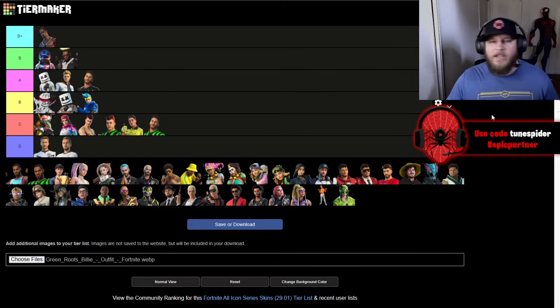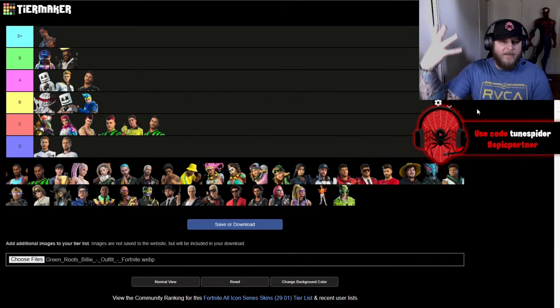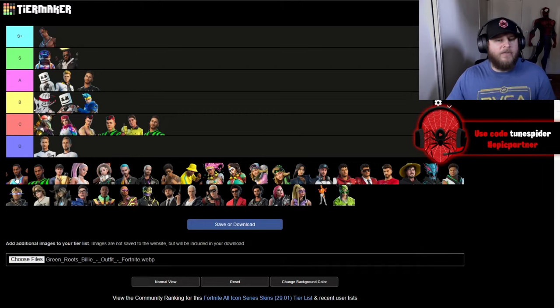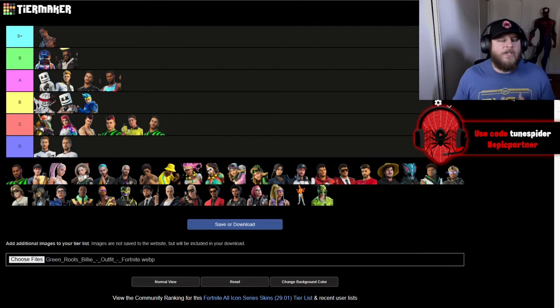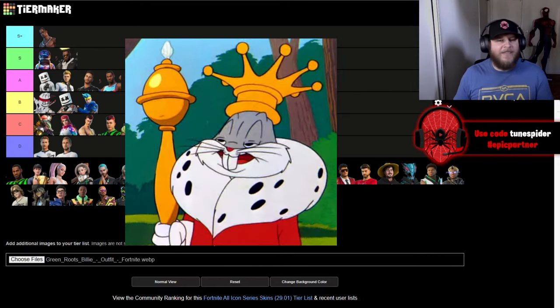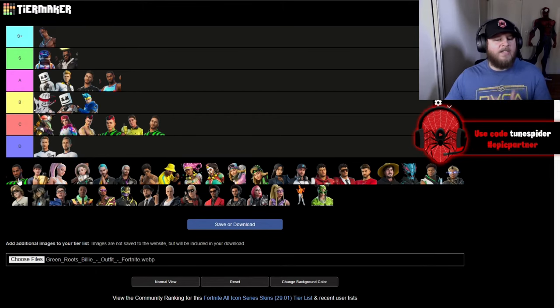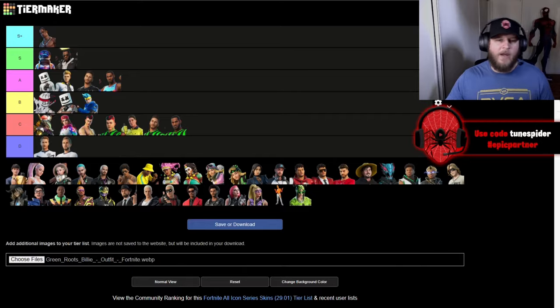Up next is the LeBron James skin and this one's going in S. It is so cool — the King James look with the crown floating above his head — I love it. Then his Looney Tunes version is going in A. I really wish we got some Looney Tunes characters when that movie came out, like Bugs Bunny, the Tasmanian Devil, or Lola Bunny. The FCC LeBron James is going in C — I just didn't really like those styles.